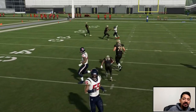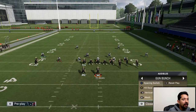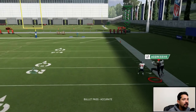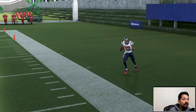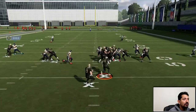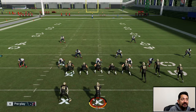Now it's fourth and five — now you can run anything. The whole playbook is open. You're going to be in a very advantageous position. That's a really glitchy route — you're going to be in really good position to force your opponent to guess right. That's especially true if you need to pick up the first down — it's your last drive of the second half, there's 40 seconds left.